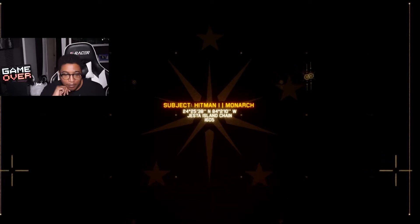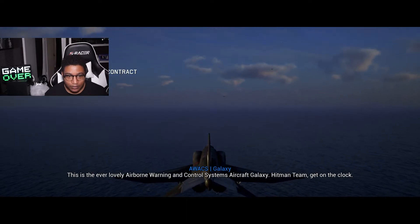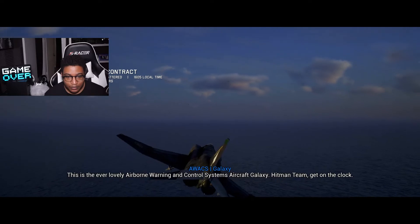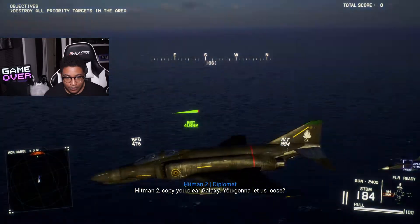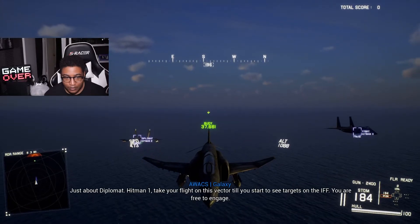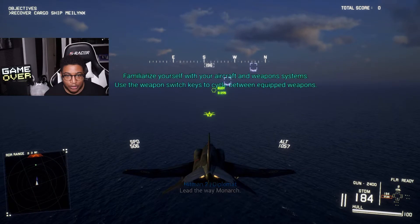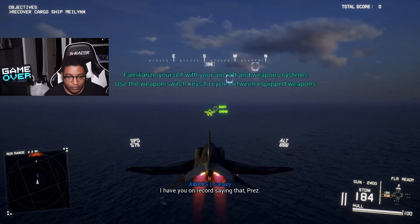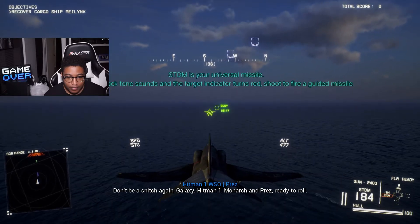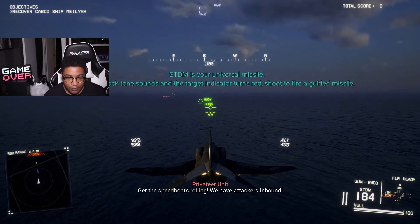Subject Hitman Monarch, this is the AWACS Buffalo — airborne warning and control systems aircraft. Galaxy to Hitman Team: get on the clock. Hitman 3, Comic Punch, copy. Hitman 2, copy. Galaxy, you've gotta let us loose. Hitman 1, take your flight on this vector until you start to see targets on the IFF — you are free to engage. Monarch and Prez, ready to roll. Rack them up and knock them down — we have attackers inbound.